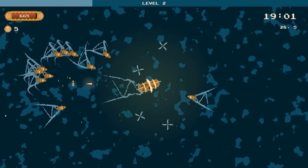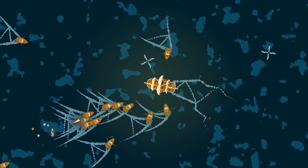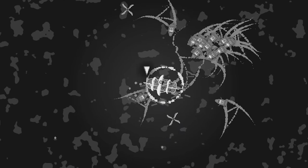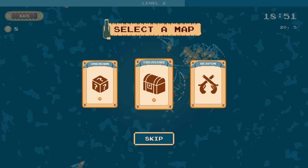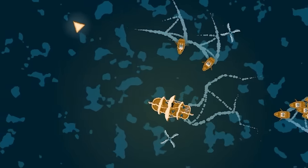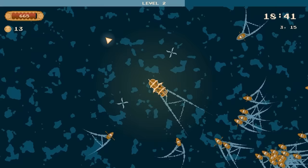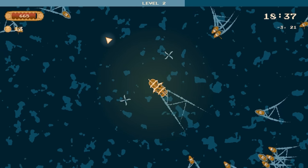All right, so we'll carry on. You can see behind me there is a message in a bottle, so if I can head back to that it should provide us with a map to some treasure. We can either go for an unknown, we can go for treasure, or a new weapon. I think new weapon is always pretty good. So there's now an arrow in the top left - if we head up towards that way we should be able to get a new weapon, which should be quite handy.